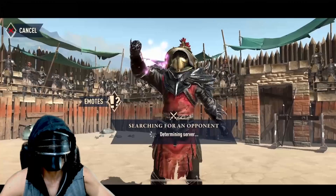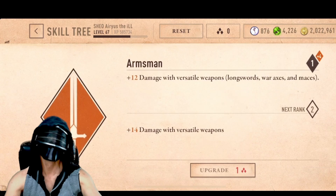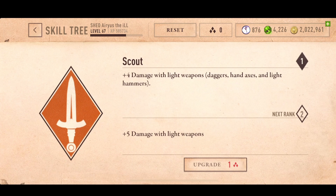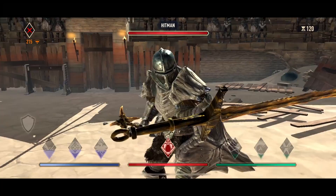Starting with perks — these are the most important because they are the bonuses that give you free damage and free defense. So let's look at the weapon bonuses: Barbarian, Scout, and Armsman. With the limitation of skill points you are faced with, there's a big decision here to either invest in all or invest in some. I choose only to invest in Barbarian since I only use two-handed weapons, for now anyway.